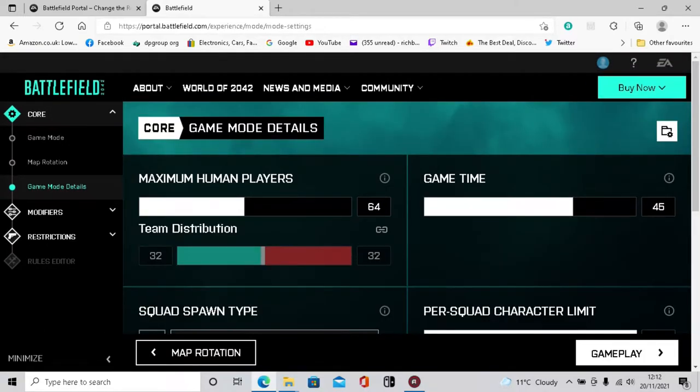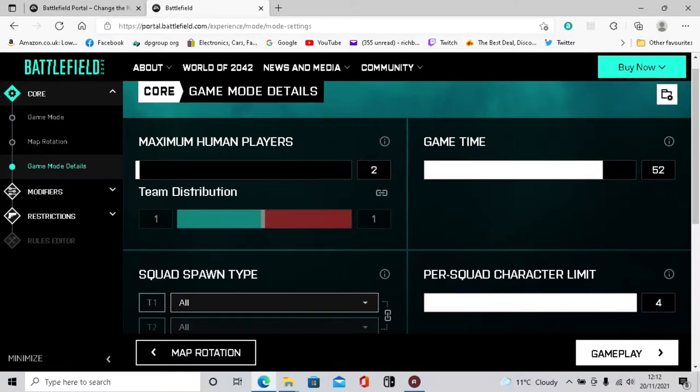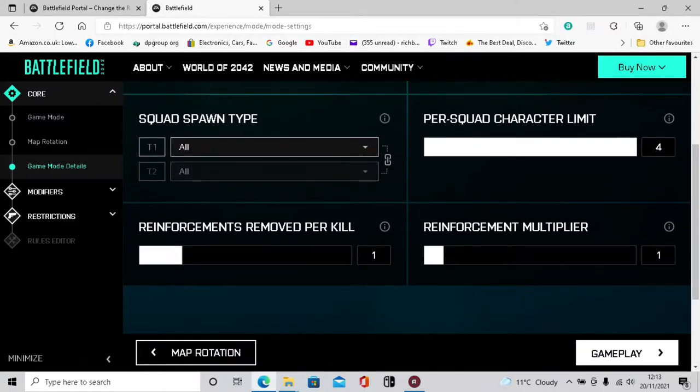For human players, we just need a couple - we'll create two human players. It doesn't matter too much because you can create a password so no one random is going to join. Game time - we're going for an achievement so just set it to the max. Team distribution: one-one. If you set it up for a full match you can have 15 on each side - that's for human players.